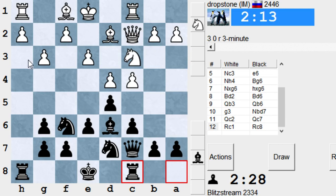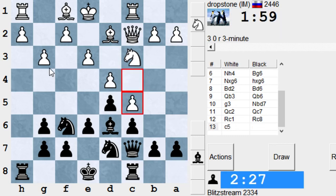Maybe knight g4 can come — I'm attacking the pawn on h2, and after h3 I go knight xf2. Might that be an option? Then Bishop g3 — maybe it's a bit too much. But knight g4, h3, Bishop g3 would be marvelous. He doesn't give me time to play that unfortunately.